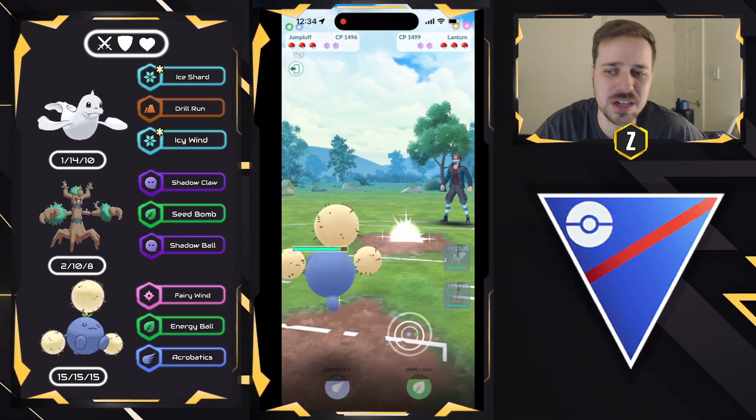There's a Ferrothorn that swaps in as well. We go ahead and go for Acrobatics — you can see how much damage this does in this matchup: just about 42%. We go ahead and go for Energy Ball now for the shield bait, but my opponent decides to no shield — I think they know it's over. I'm still playing it as if we've got a full game going on. They go ahead and go for Thunder, and then I go for Acrobatics. Remember, we still have Trevenant with Shadow Claw, we still have Dewgong with Ice Shard and Icy Wind. Acrobatics takes it out, and we swap into Trevenant — that is going to be a good game, very well played.